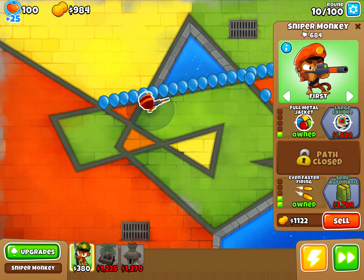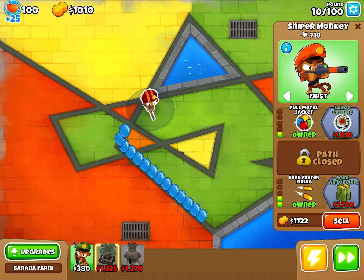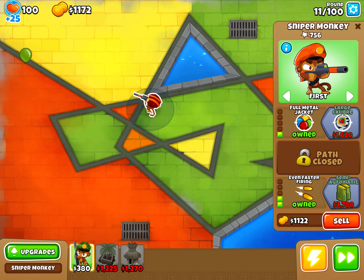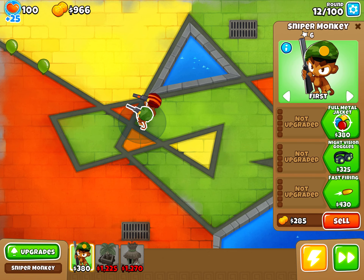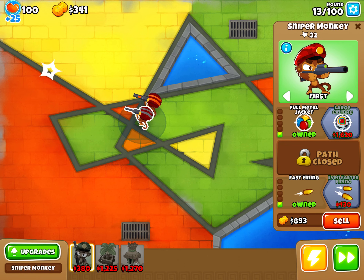Elite targeting is practically strong, except when they're close to the end. That'll be really good. This is why I want to do sniper monkey spam — just 2-2 — double the popping. There we go, Full Metal Jacket on one.